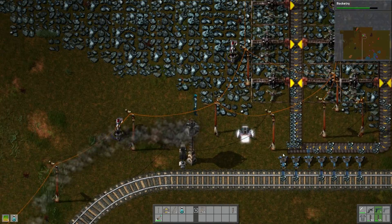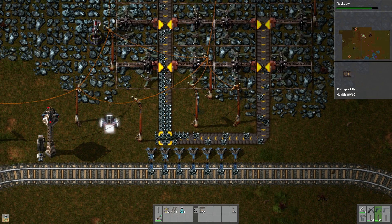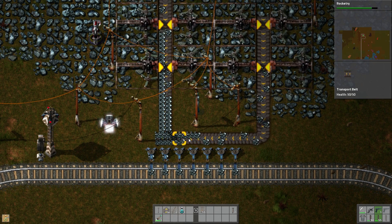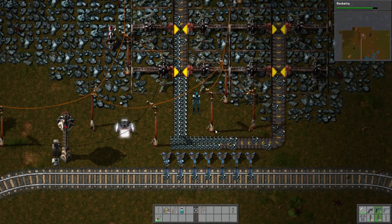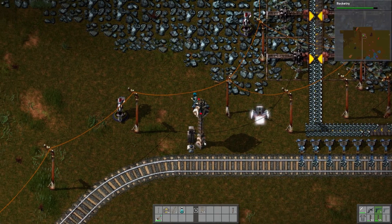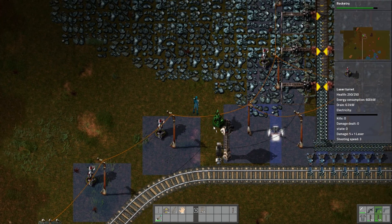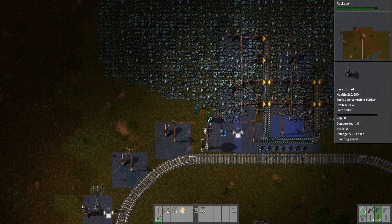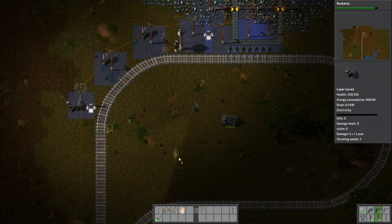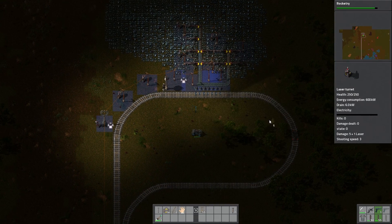There it goes with a bunch of things. These will start accumulating again. Do we maybe want to set up boxes here to kind of buffer it? Or should we just up the production enough to keep up and wait a bit longer? Oh yeah — they might actually come from the right here, won't they?